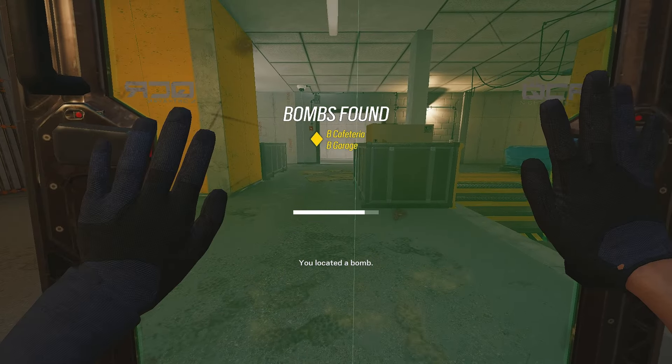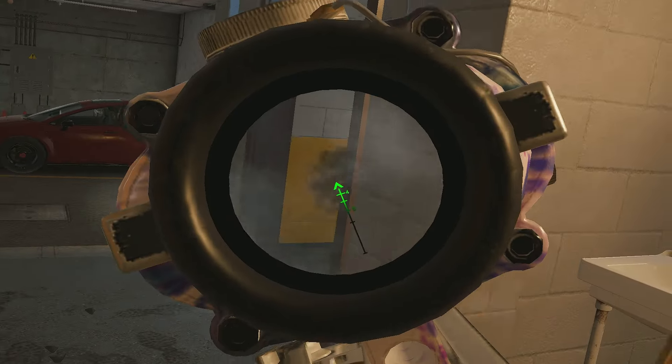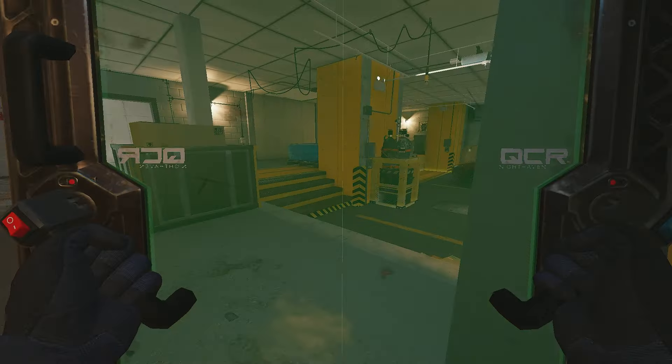Also make sure there's no one close to you who can swing from the right or left side, because I've seen a lot of free kills where Osa is placing down the shield and dies from the sides. So be careful when you want to do that. Also, you can't move around too much because your feet are exposed.